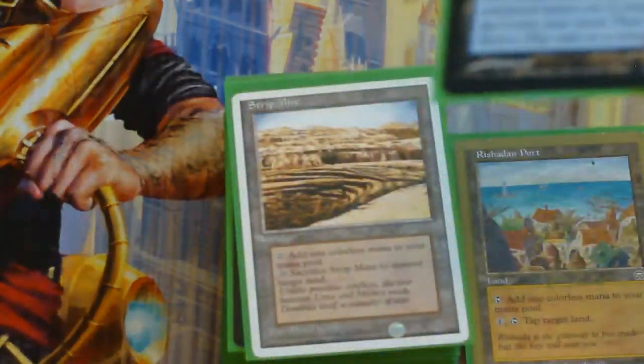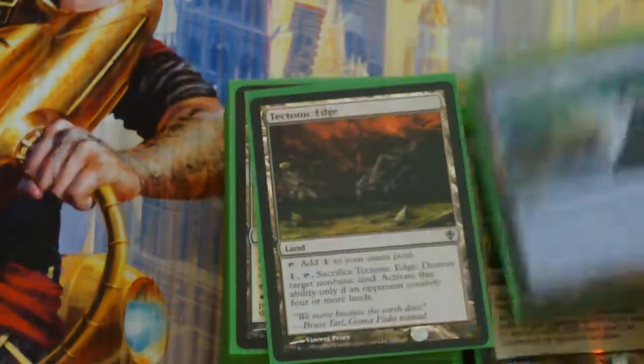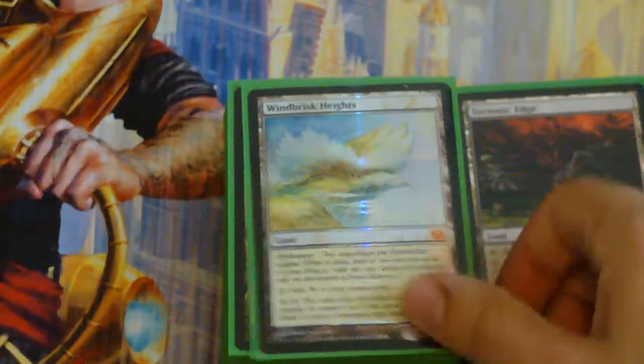Teleria West, Strip Mine, Ancient Tomb, Busaju, Who Shelters All, Shelldock Isle, Tech Edge, Windbrisk Heights.